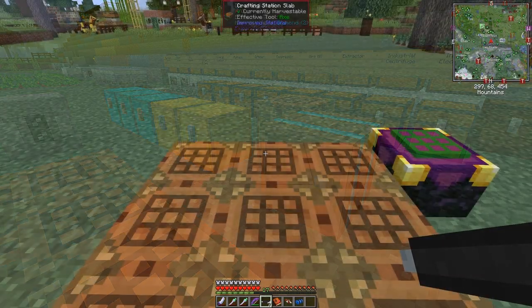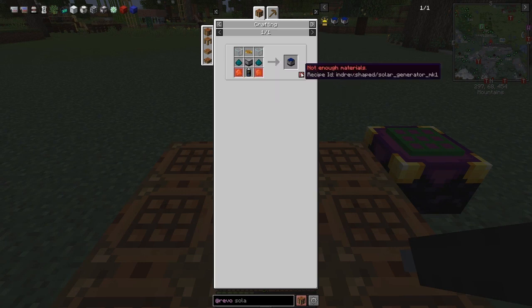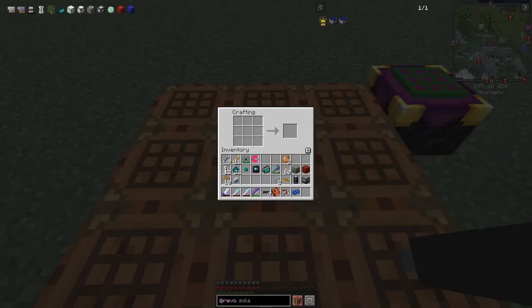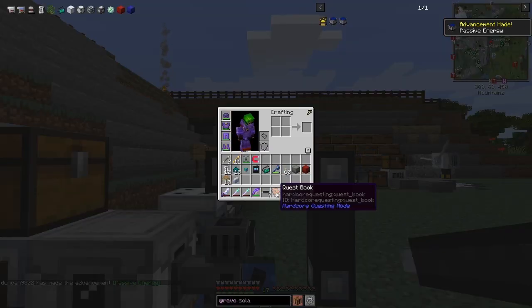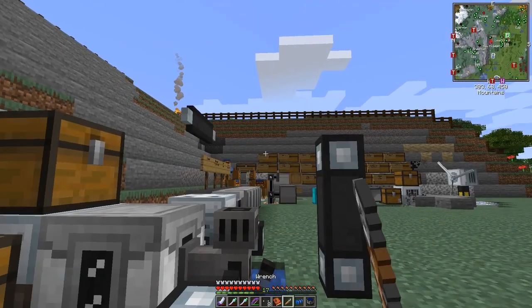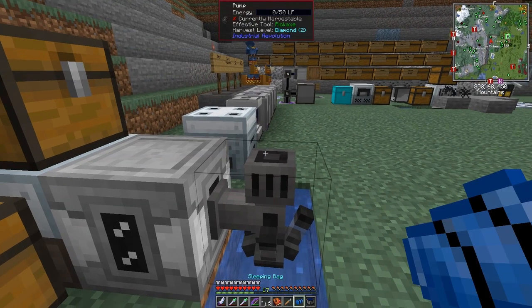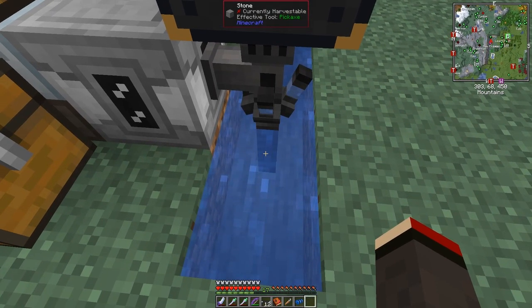I've prepared all the bits for the solar panel: a machine block, battery, mark one cable, two glass, and two bronze plates. I craft it up, break away the existing cables, and put the solar panel on top of the pump. Sure enough it has powered down to the pump, which is now pumping water.